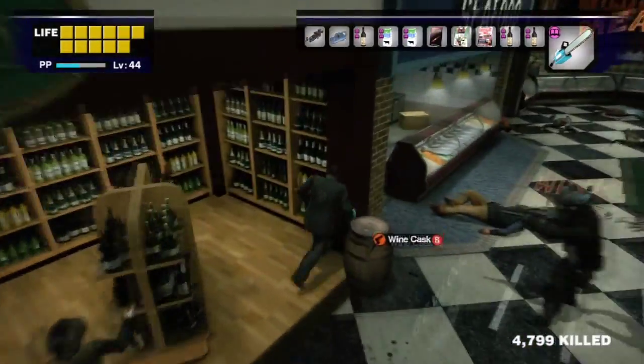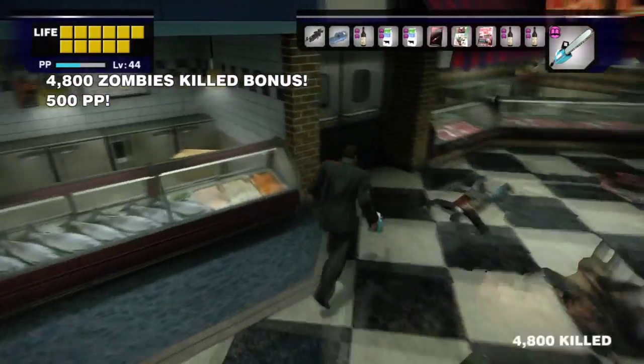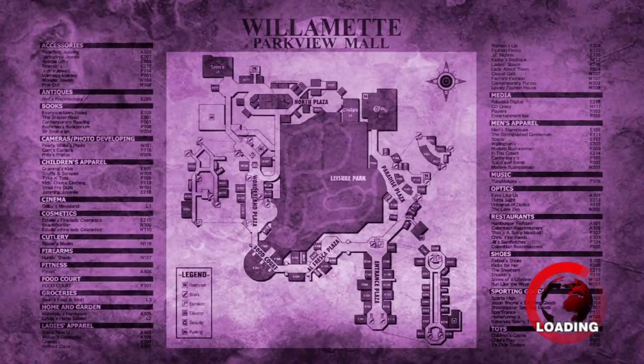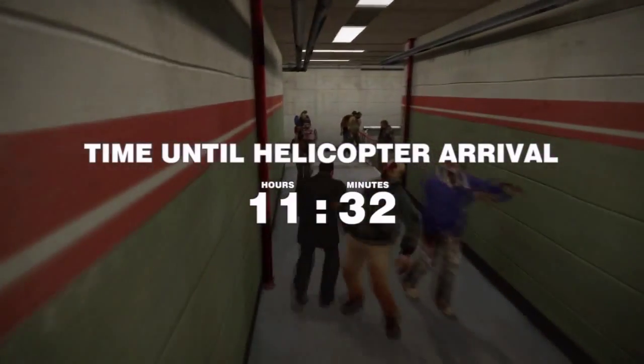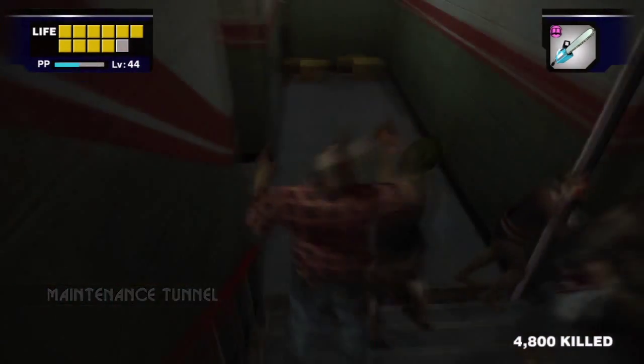I'm using the mega buster to kill them, but you can use Adam's chainsaws when you beat him, or a katana or the cleaver — whatever you want to use. Swords and sharp weapons do work really well, but the mega buster will obviously work the best because it's the unlockable power weapon you get for doing zombie genocider.